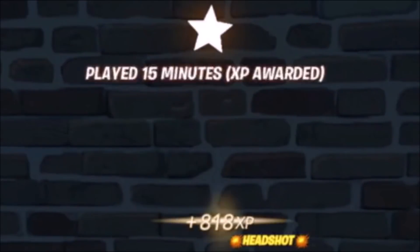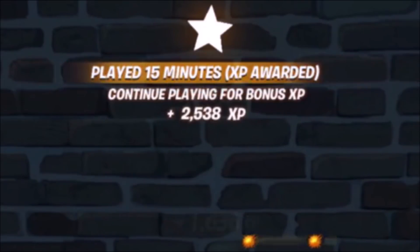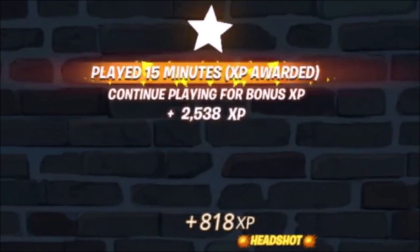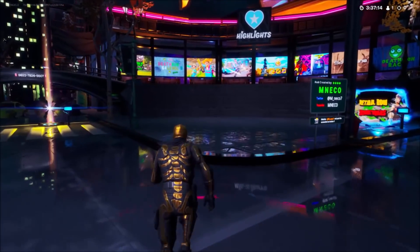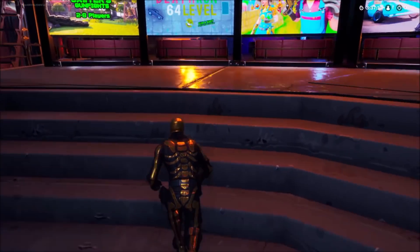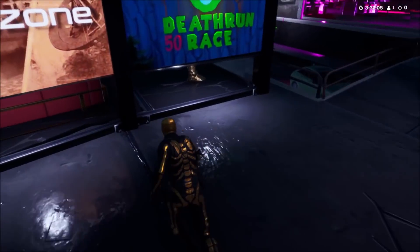As you guys can see right now I'm going ahead and getting thousands of XP per second and all I do is sit here and watch my screen get me AFK XP. This is legitimately one of the most insane XP glitches in today's Fortnite video. I'll teach every single one of you guys how to get hundreds of thousands of XP within a few seconds. Be sure to stay to the end of today's video to find out exactly how this glitch is done.